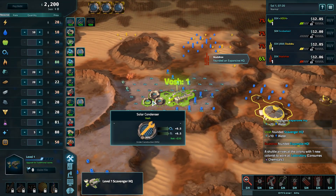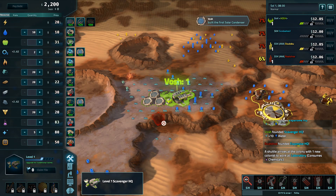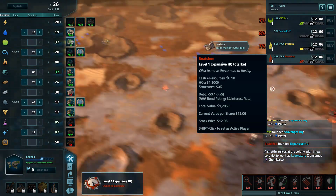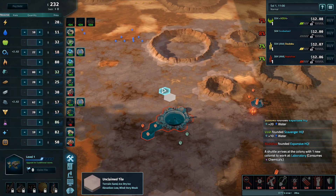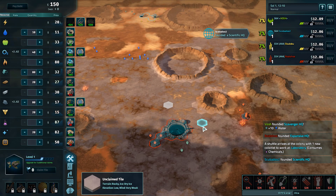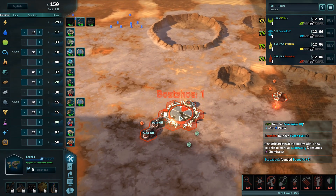Vosh is going to go for the dry ice Scavenger, which normally is a ticket to losing — I do not recommend it. Scubadoo2 hasn't landed yet. So far we've got two Expansives and a Scavenger. I like Boatshoe's spot best — you've still got access to good water and some iron. Maybe a little to the east myself considering there's geotherm over there, but overall he should be in an okay spot.